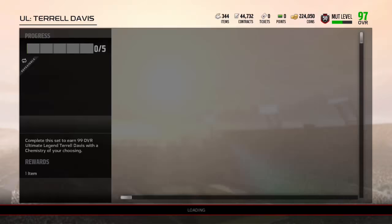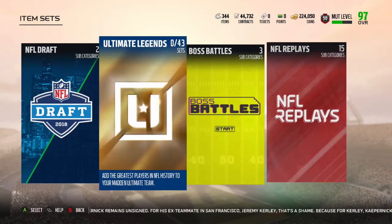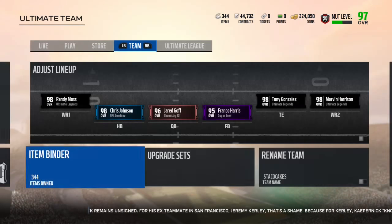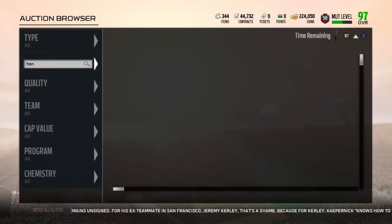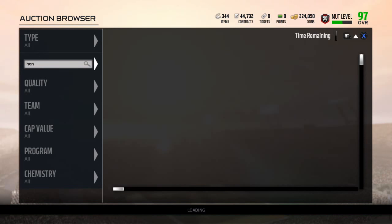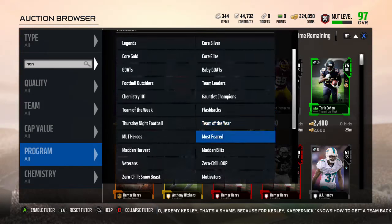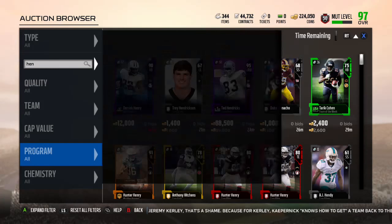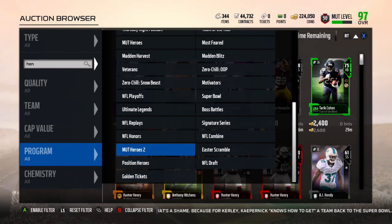Now let's go check out the actual Ultimate Legends on the Auction House — they are all up there, there's millions of them up, which is good. Let me know in the comments who you guys got for your Ultimate Legend giveaways today. I got Troy Vincent. I was kind of hoping to upgrade my offensive line, but I actually didn't get an offensive lineman as one of my choices, which was really weird.